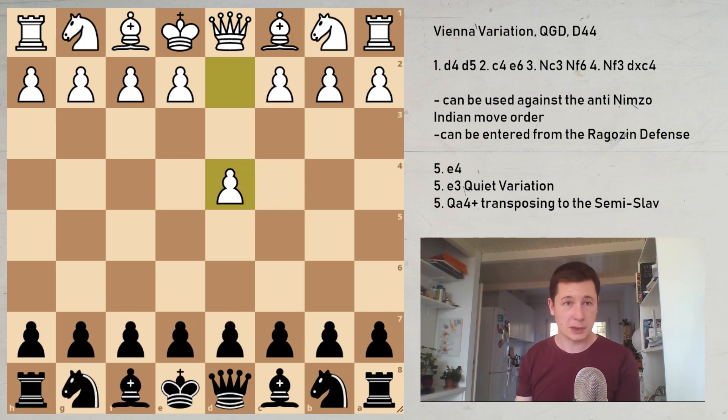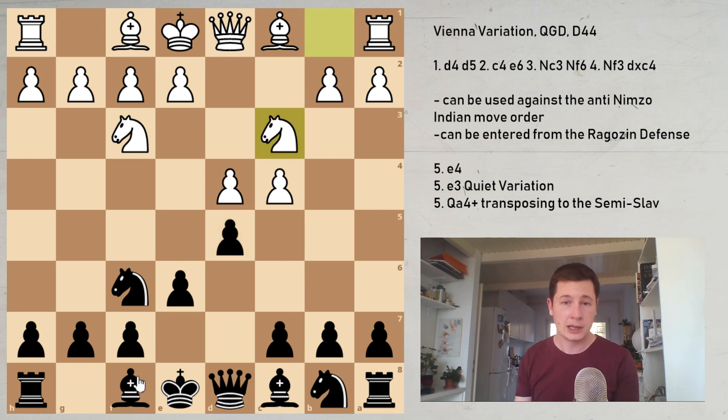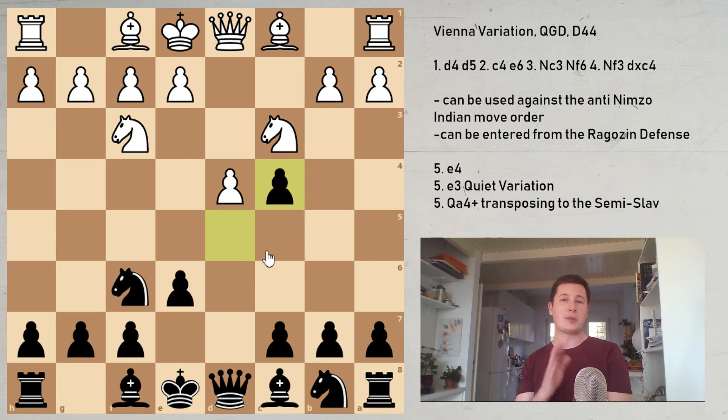Another way to enter the Vienna is from the anti-Nimzo Indian: knight to f6, c4, e6, going for the Nimzo Indian if knight c3 is played. But after knight f3, you now have the option of playing d5, and after knight to c3, you can play the Ragozin with bishop to b4, or you can play the Vienna with d takes c4. This is probably even a more common way to enter the Vienna variation than from the Queen's Gambit Declined. If you play the Nimzo Indian, you can combine the Vienna in your repertoire to add something sharp and unusual. When people play knight to f3 trying to avoid the Nimzo, they probably won't know 20 moves of the Ragozin, or 20 moves of the Vienna — they will know the Queen's Indian, normal d5 lines — so this may be a good surprise.